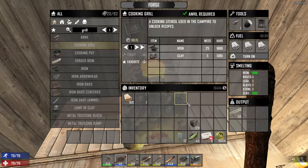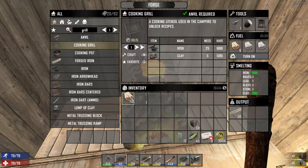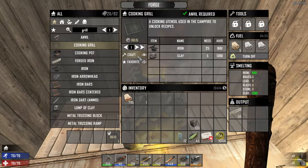To make a cooking grill, you have to have 25 iron smelted in the forge as well as 5 clay. Then you select a cooking grill from the menu and press craft.